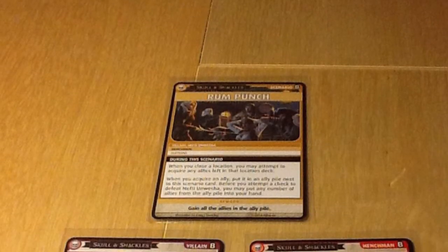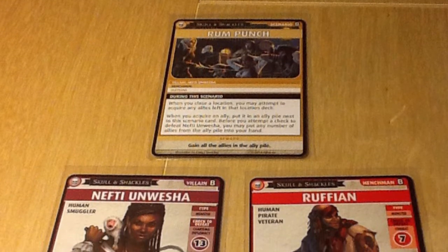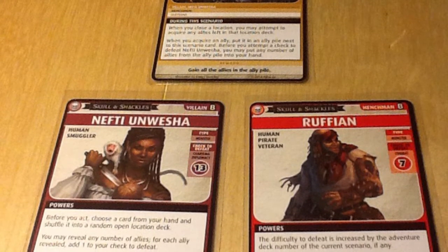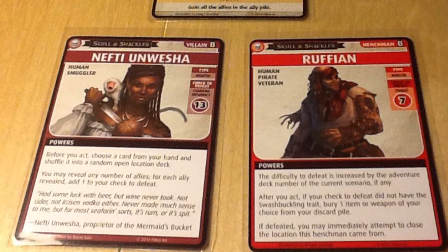In Rum Punch, we had to face off against Nefti Unwesha and her band of ruffians and convince her and hers to leave us alone. In order to do so, I convinced a group of allies to join us, and we all approached her and stopped her.